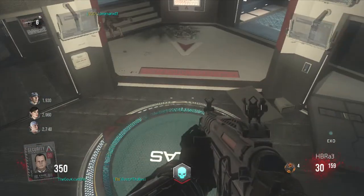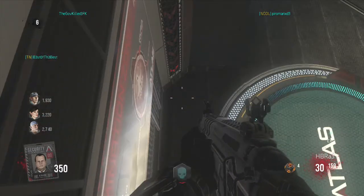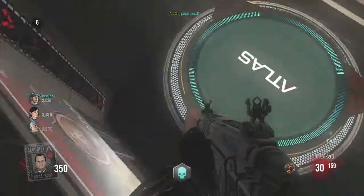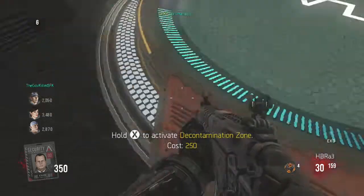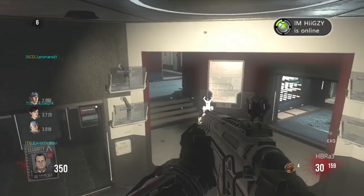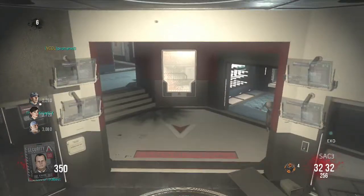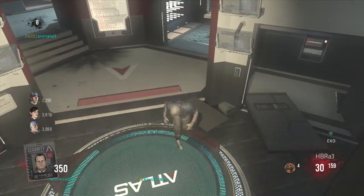For the first glitch, all you have to do is come over here to the decontamination zone. Come right here, double jump, and then crouch, and you should be stuck on this barrier.